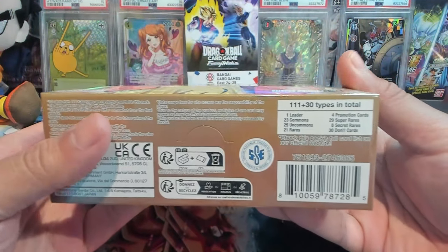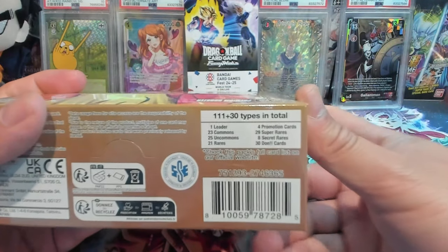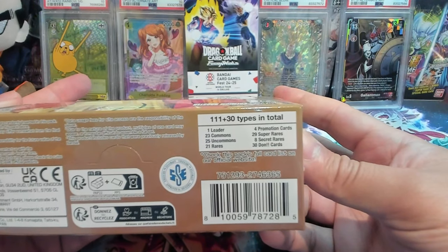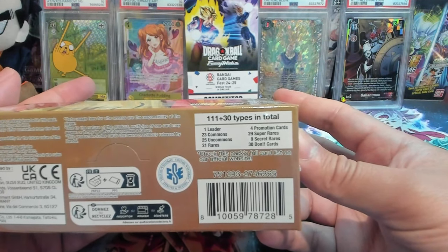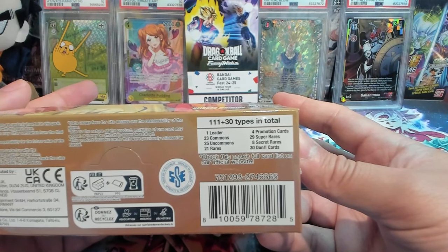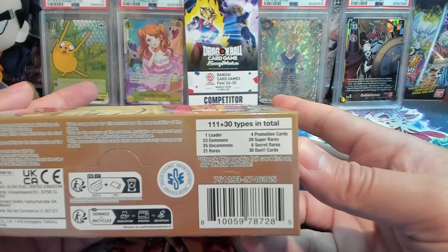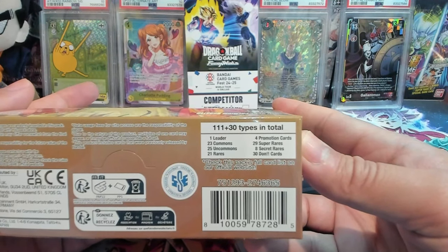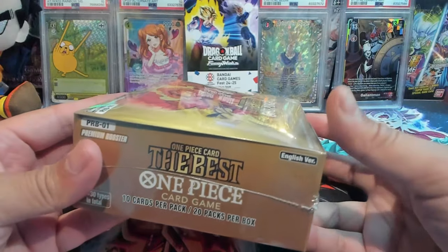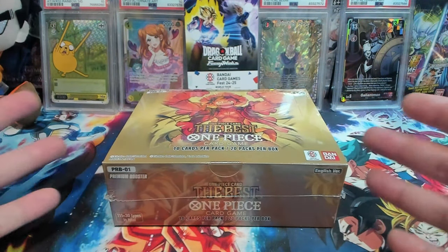This is essentially a reprint set for the One Piece card game, which is pretty dope — a lot of people get access to some of the old cards that may be out of their price range. So there are 111 cards plus 30 types in total — I think those are the 30 Don alts. We have eight secret rares in the set, which is insane, and I think there's a god pack, so always hunting for the good stuff.